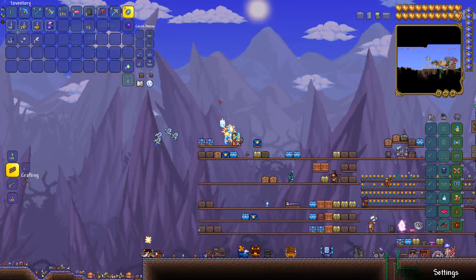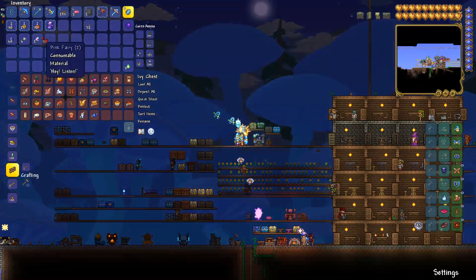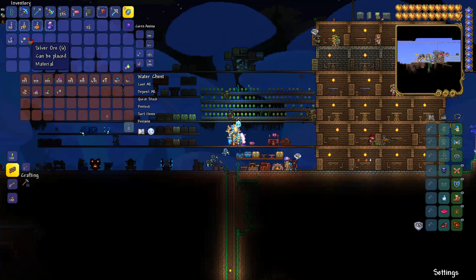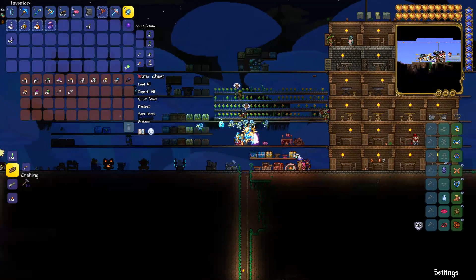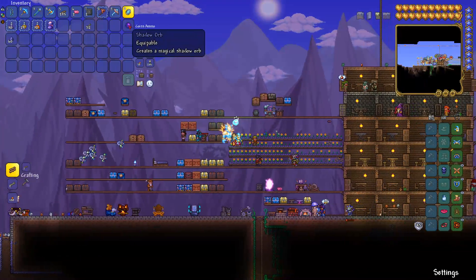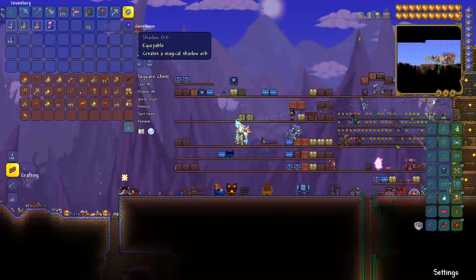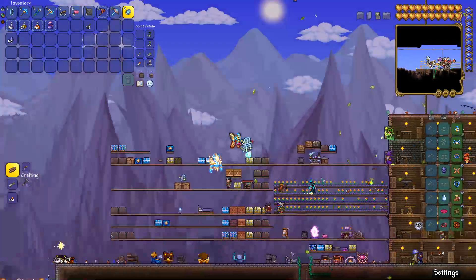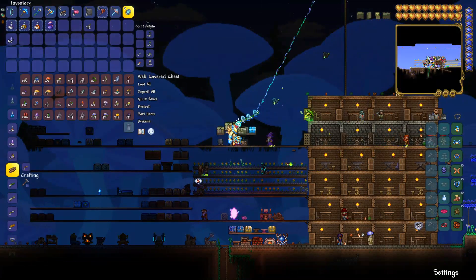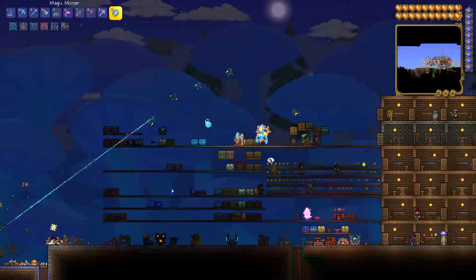We just needed bones. We can throw the berry over here above the cooking pot - things that you catch with the bug net and foods. We can throw the ore in here. The shadow orb - that's like a light pet. Then we just need rotten chunks. Then if we could find an altar, we could make that thing.